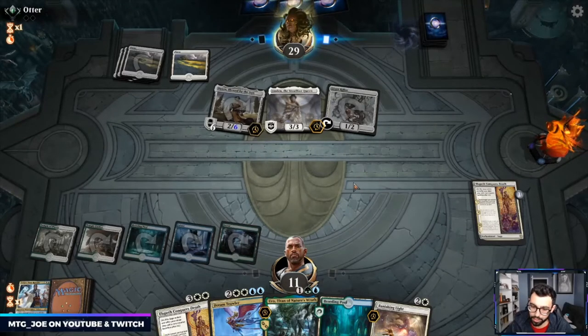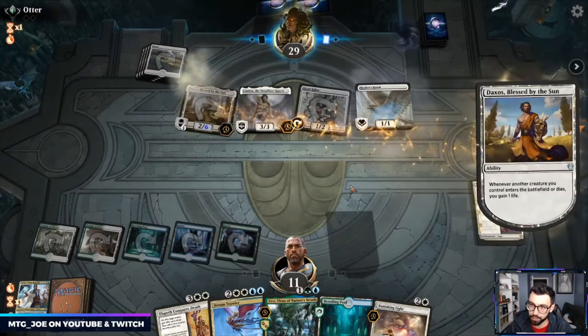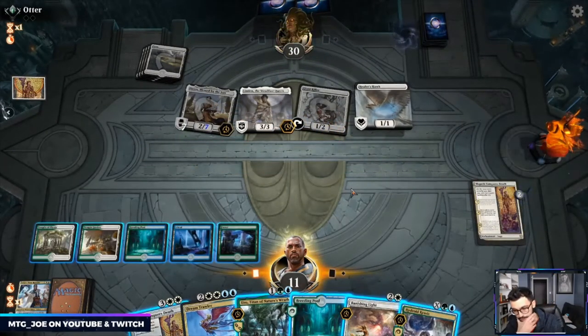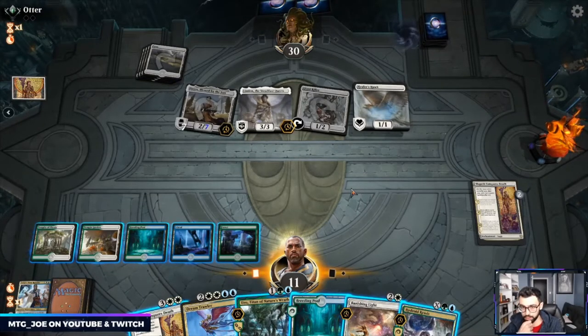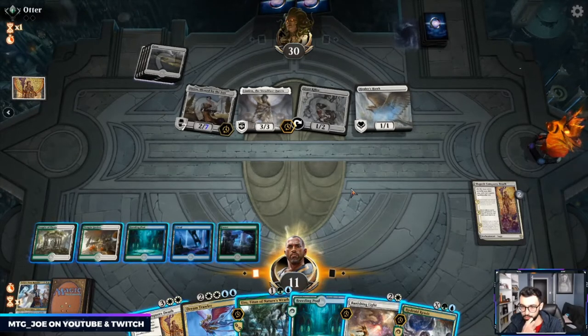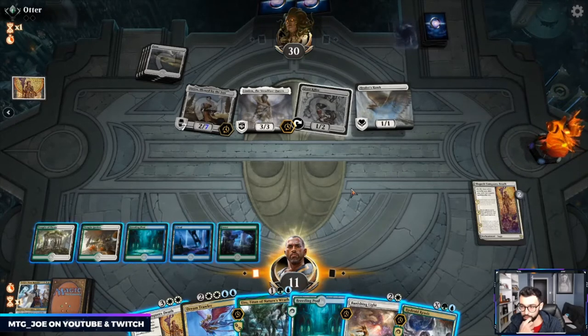Giant Killer can tap it down, which may be something I want to get rid of. They play Healer Hawk. Realistically here I play out Dream Trawler — they can pay two mana to tap it down, I could discard something to give it Hexproof to get around the combat step. They hit us for 4-2-5-6-7-8-9 if they have Unbreakable Formation.